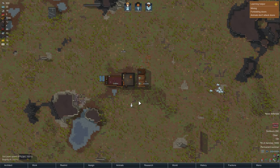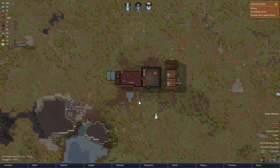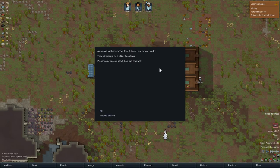I knew this would happen eventually, but I did not know it was going to happen right now. We are being raided — a group of pirates from the Dark Cutlass have arrived nearby. They will prepare for a while then attack. They give us a few minutes. Okay, prepare a defense or attack them pre-emptively.